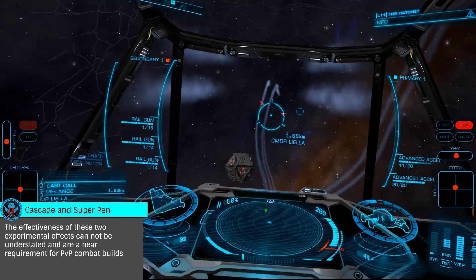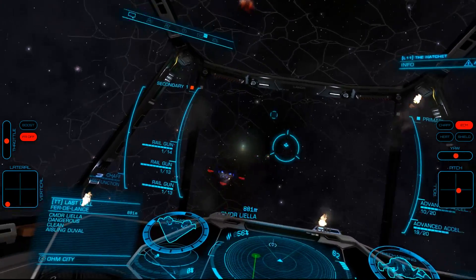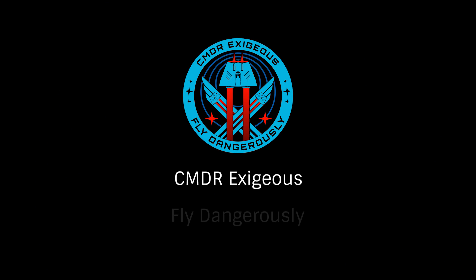Hopefully this look at railguns will help you build a highly effective combat ship, whether you want to dispatch NPCs or engage human targets. Once again, this has been Commander Exegius, reminding you to fly dangerously and thanks for watching.